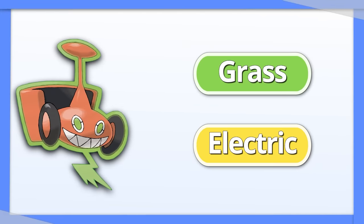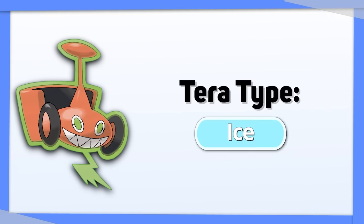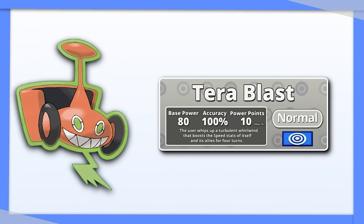Rotom-Mow: Electric and Grass have pretty good coverage, but it could be improved further with Tera Ice. However, you do lose some survivability at the benefit of more coverage. It's also worth noting you would need Tera Blast to make this work.